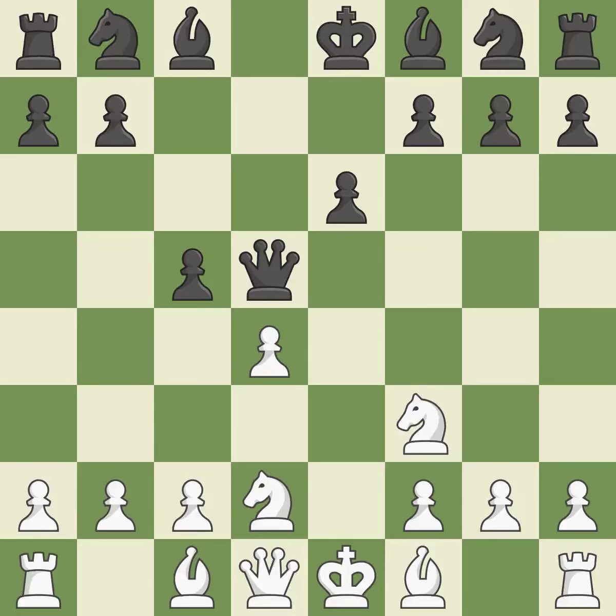This uses a pawn to attack the center while vying for position, and Nd2 develops the knight and defends the e4 pawn.